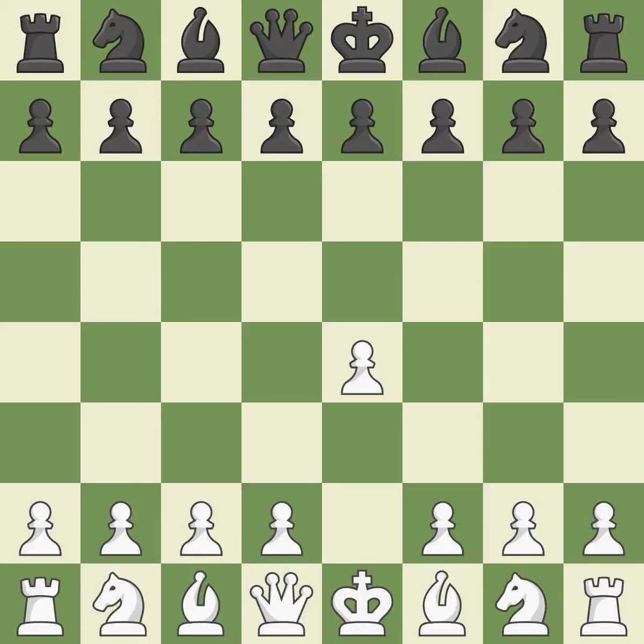Sharp games are frequently the result of starting with the king's pawn, since it dominates the center and frees up the bishop and queen on the light squares. The C pawn in the Sicilian Defense controls the D4 square. Nf3 moves the knight toward the center in anticipation of a pawn push on D4, where it will be ready to retake the piece if black captures on D4.